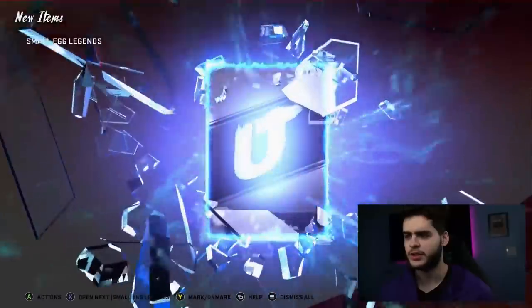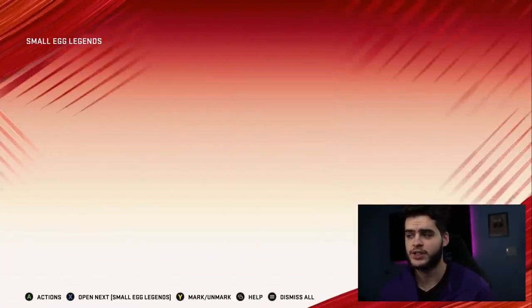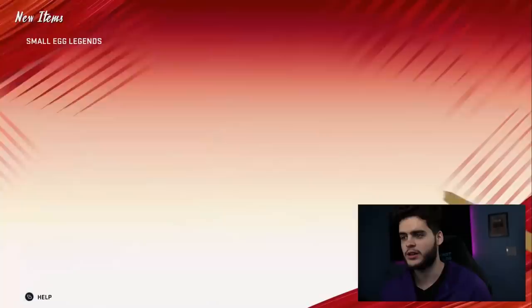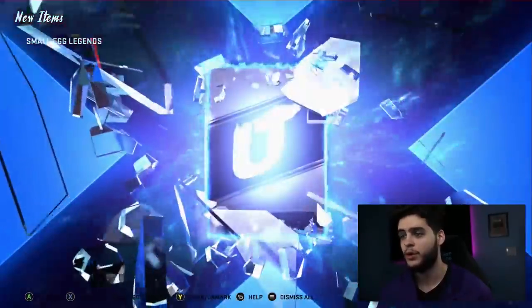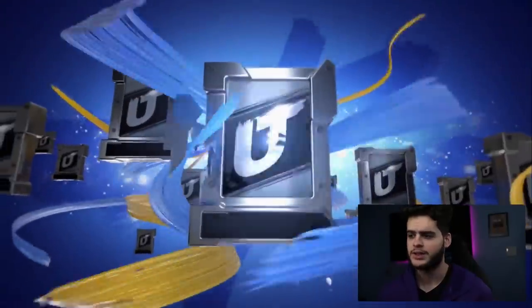Let's start with some small eggs — small egg legends. I wonder what it could be. It says legends, but I don't know exactly how it's gonna work. If it's 80 plus, I'm fine with that honestly, but if it's below 84 that kind of sucks. Oh, big X right there — 86 Ante Mooner. So it's just like an 80 plus legend pack. That's really not horrible at all.